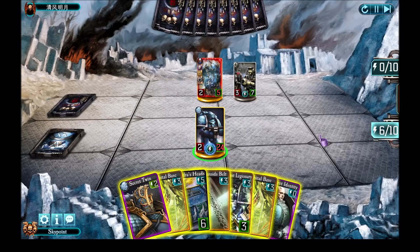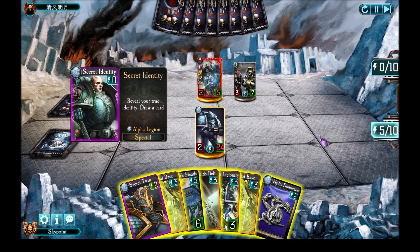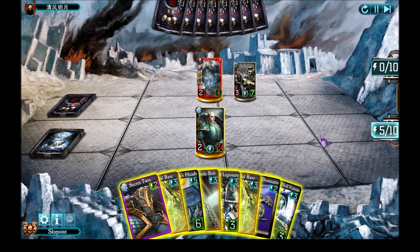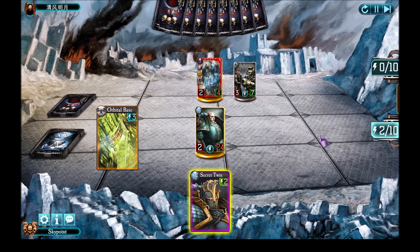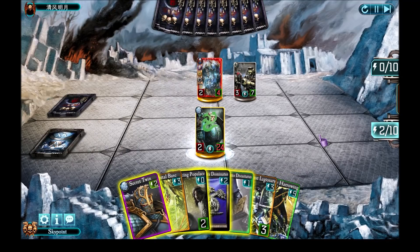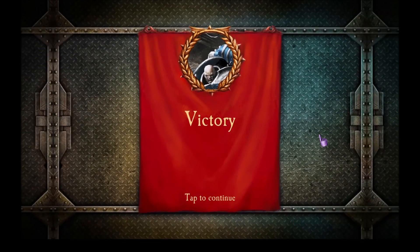My identity turned out to be Alpharius Dynat. I'm generating cards so that my Orbital Base will have a bigger effect. Then reveal myself, do one point of damage, and finish him off with an Orbital Base — that's six points of damage coming up. One, two, three, four, five, six. Even Night Haunter and invisible cannot protect him from fatal damage — Pale Spear plus Orbital Base.